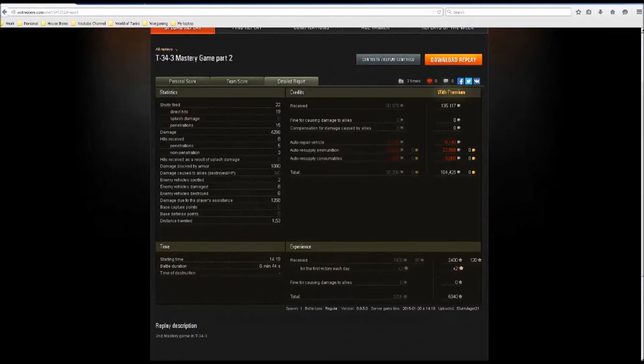It's basically the same gun you get on the IS-6, and you can get it on the T-44 or some Chinese tanks. It's not the best gun, but on a medium I think it works quite well - although I'd never choose another medium with it, I'd rather go with a faster firing gun. We blocked 1,080 damage, spotted two vehicles, damaged eight, killed six, and got 1,268 spotting damage - probably because we were in a very good position in the centre, controlling that area.